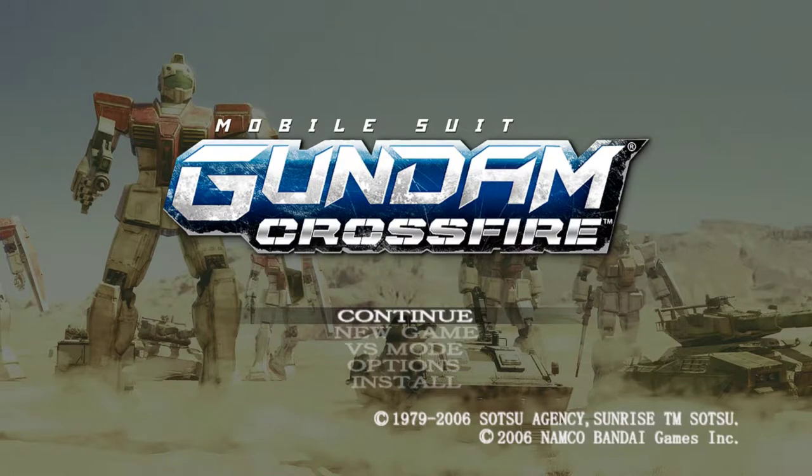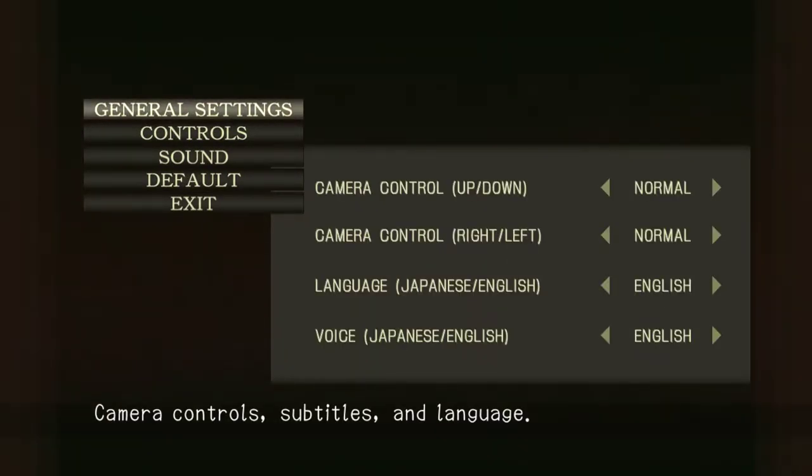Alright, let's start a new game. We got multiple options with this game - obviously Continue if you have a save game, New Game, Versus Mode. Unfortunately, there's not an online mode that I could find. Obviously Install; you got your basic options with Control and General Settings.